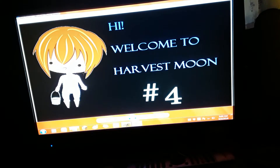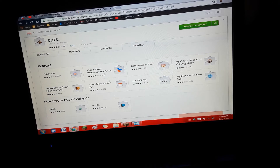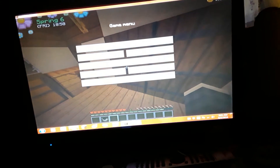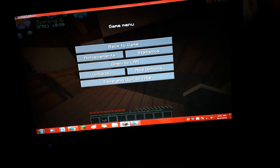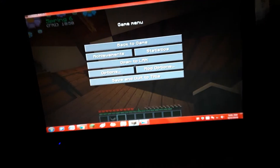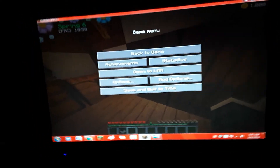Hey guys, it's Hannah Eclipse here with another video of Harvest Moon. Sorry that the last video's order was mixed up, but that's in the past. We are going to start doing tabs of the day — this is the adorable kitty for the day. You can get the extension on the Chrome Web Store. So now let's get into this — I'll just turn down the glare.